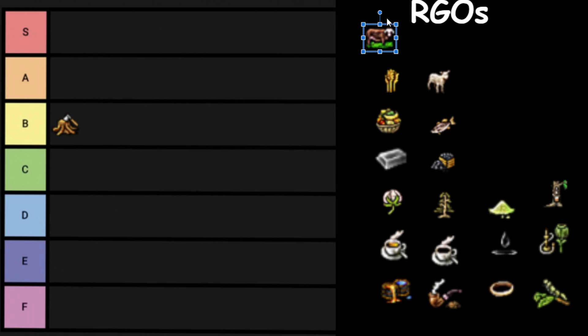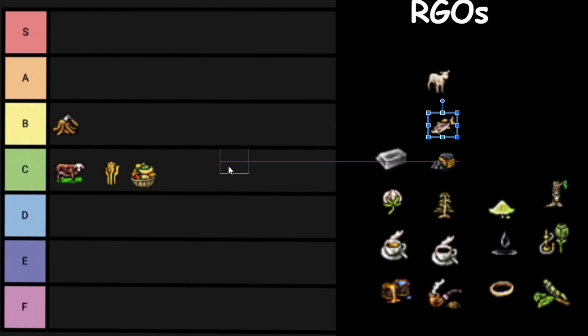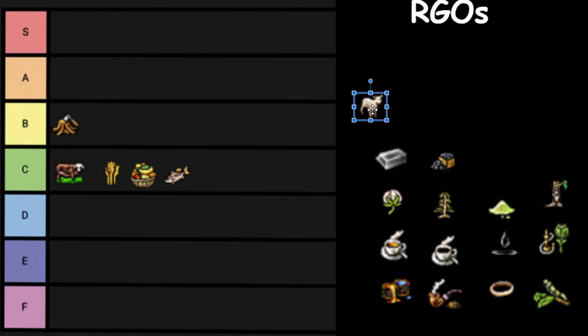The next four are pretty much one and the same: Livestock — C tier, Wheat — C tier, Fruit — C tier, and Fish — C tier. The reason is because they're all foods — the pops consume them, and most of them can be put into a canned goods factory to make canned food. Very helpful, very critical to running a good economy.